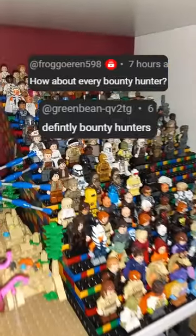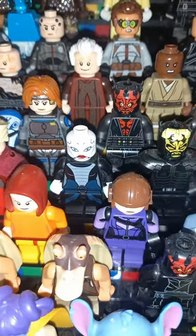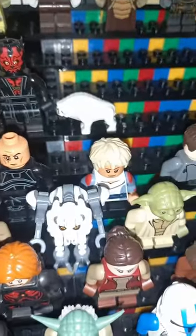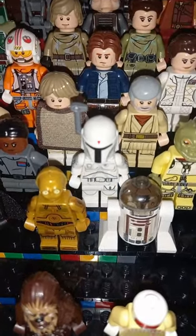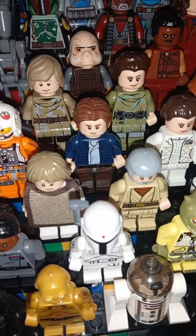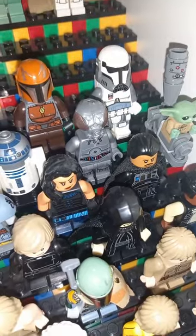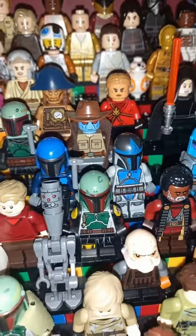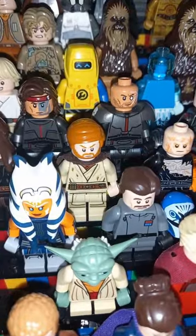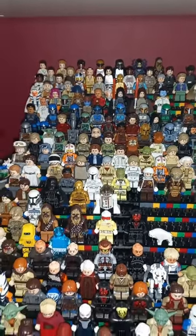Let's take a look at every Bounty Hunter minifigure I own. Starting with custom Zam Wessel from Attack of the Clones — Asajj Ventress was also a bounty hunter during Clone Wars. If we're including Asajj, we've got to include every member of the Bad Batch, even Omega. We also have Bossk, Dengar, Zuckus, Forlom, and IG-88. Han Solo is still technically a bounty hunter at this point. From The Mandalorian we have IG-11 and the RA-7 unit. There's also a custom Cad Bane, Zoribliss from the comics, and even Kenobi was a bounty hunter at points in Clone Wars.